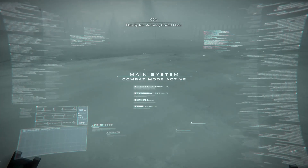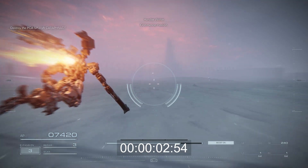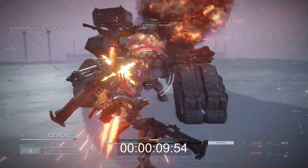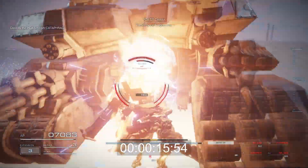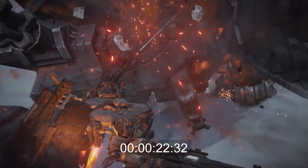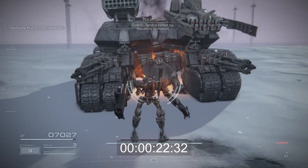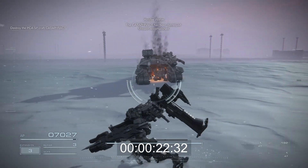Main system activating combat mode. Commence mission: Destroy the PCASP machine, cataphract. Cataphract incoming — initiating concern, randomly exchanging fire. Ravens, fire on target. Copy — on target. Sending combat request. The cataphract has been destroyed. Mission accomplished.